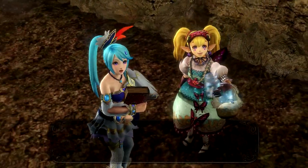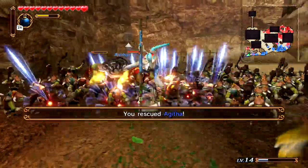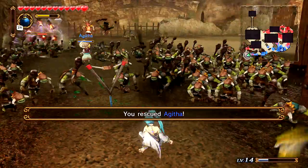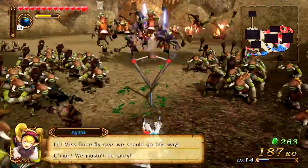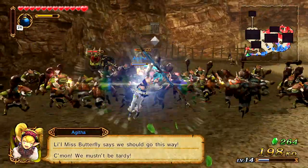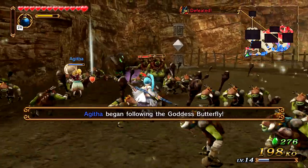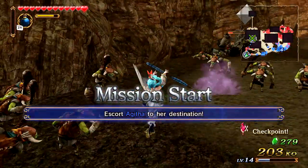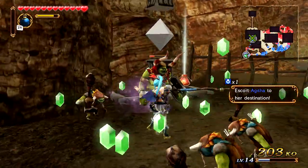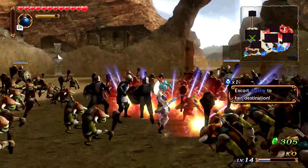This little butterfly will help us out. I like how it's kind of a reference — similar to how Navi flew away and both characters stared at her. This butterfly is like the same thing: it's like 'alright, let's get started, we gotta do this.' I meant like Impa and Sheik at Death Mountain and all of that. But let's go ahead and wail on these guys and then we'll be able to escort Agatha to her destination.